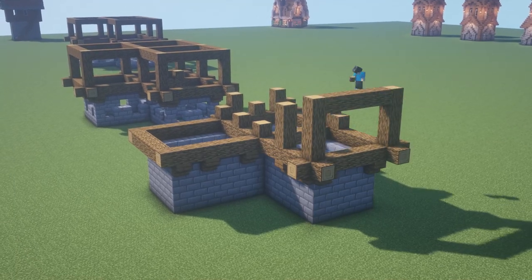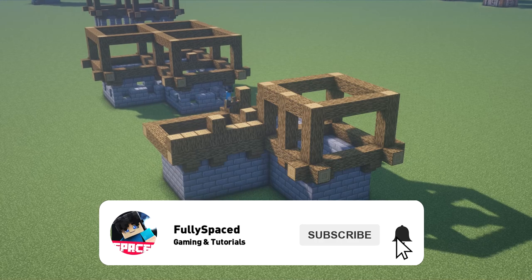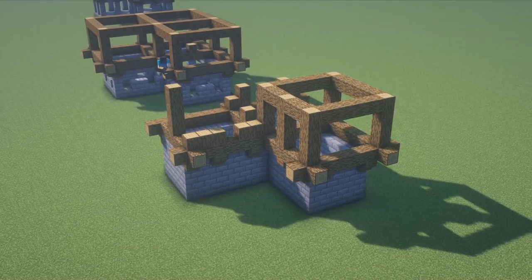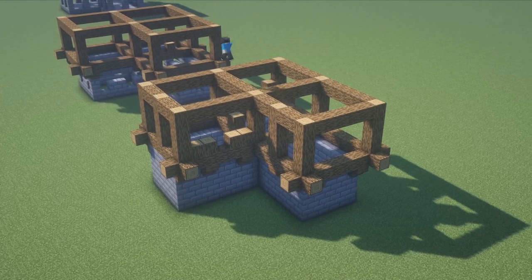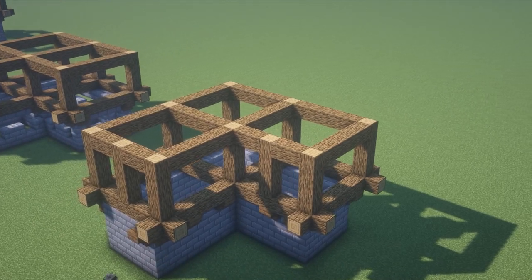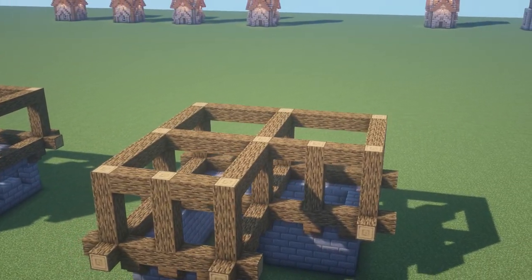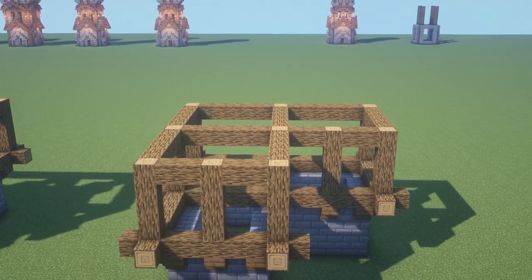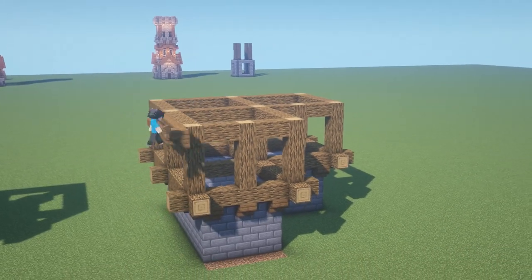I actually started off by building up the top piece first because I wanted it to be symmetrical, which I had a lot of problems with when starting from the bottom since I didn't know the exact dimensions I needed. When I started off building the oak log frame, I made it a seven by seven so I could get all matching squares on every single side. Then the bottom bit I just made tuck in by one, which gave me this nice little effect.